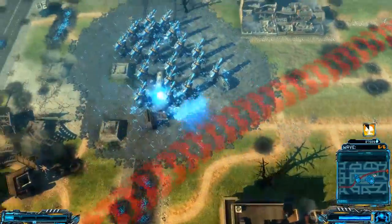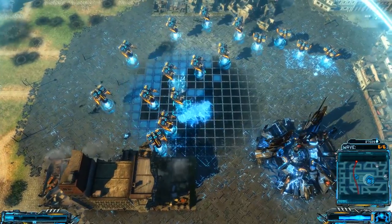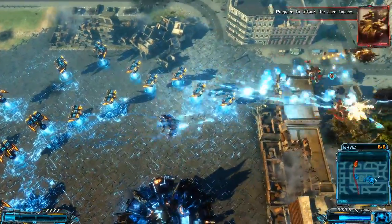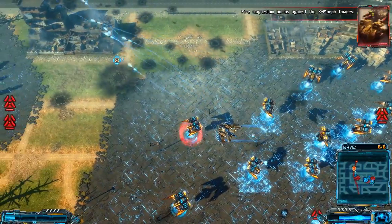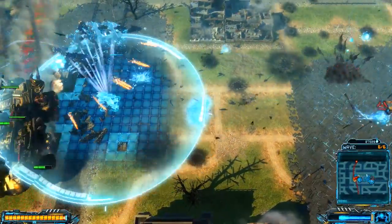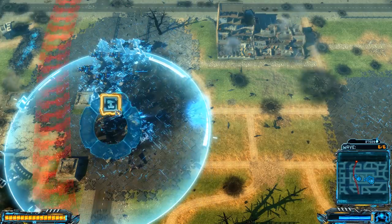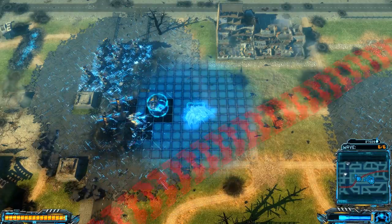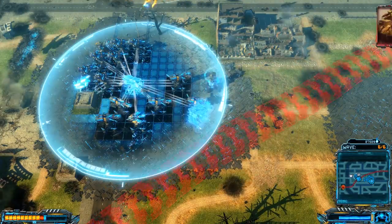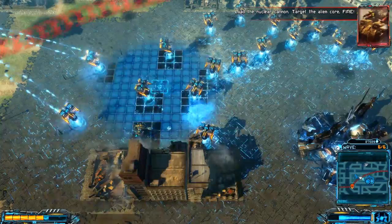I can just go around to them. Prepare to attack the alien towers. Fire magnesium bombs against the Exmorph towers. So that is a massive inconvenience — he'll just knock out a set number of my towers and I have to rebuild them quick. Prepare the nuclear cannon to fire. Load the nuclear cannon. Target the alien core. Fire!